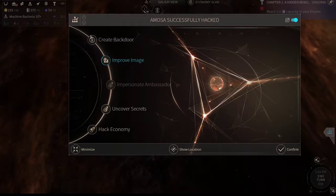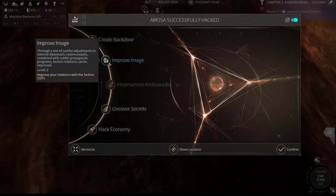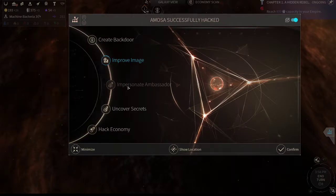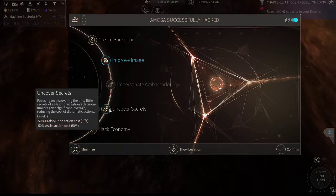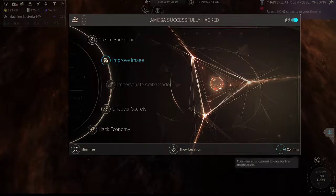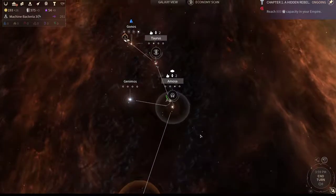So we're going to Improve Image. Create Back Door allows you to basically use that node to hack from as if it was your own system. Improve Image is minor faction-specific — it allows you to improve your relations. Uncover Secrets is if you want to praise them and get more stuff. Hack Economy gives you more stuff in return if you're already friends with them. Improve Image is what we want right away, and then we'll go ahead and hack them again.